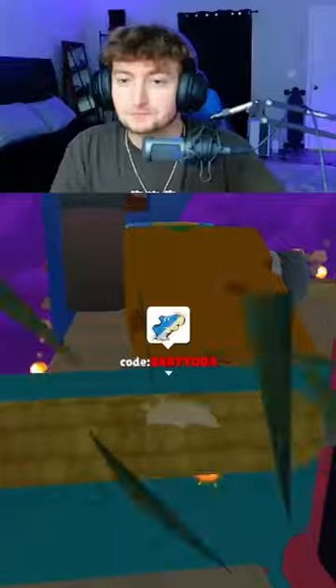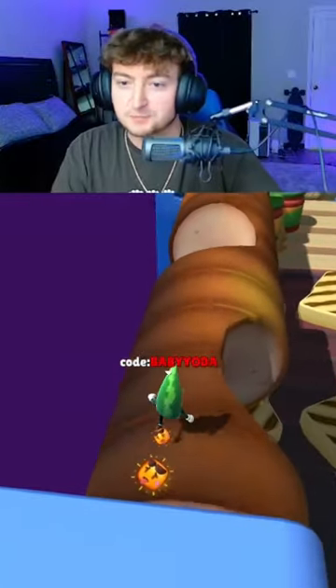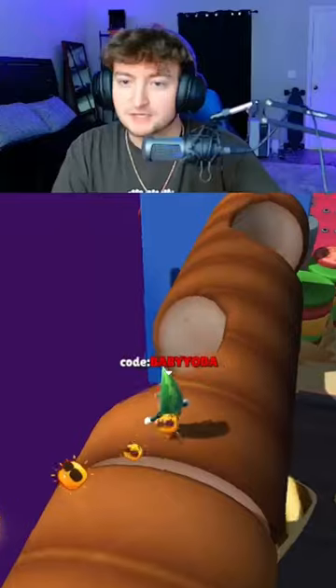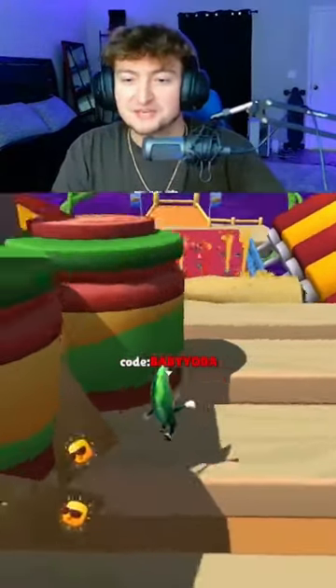Once you get to this portion of the map, you can either go up the left side or onto the grill with the different pieces of toast. This way is a little bit faster in my opinion, and as long as you don't slip off the edge, you should be good to go.